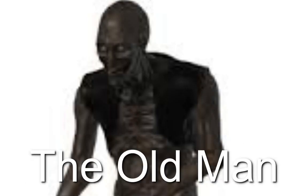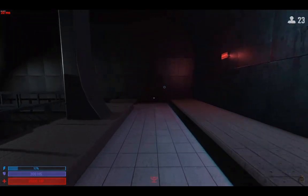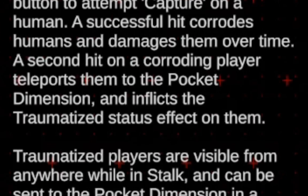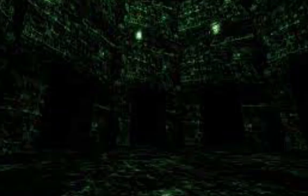SCP-106, or known as the old man — or as the community calls them, Larry — is a very simple SCP. You can walk around the map to gain vigor. Vigor allows you to teleport, and you can also go under the map to gain health. When you touch somebody two times, you will pull them into your pocket dimension. In your pocket dimension, they'll have to walk into one of eight doors, and only one of these doors is safe — the other seven will kill them. And if they get out of the pocket dimension, you can touch them once and they'll die.